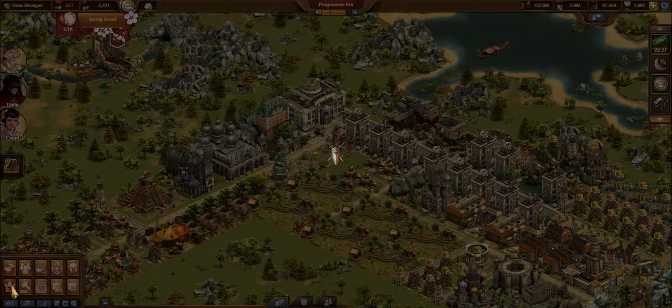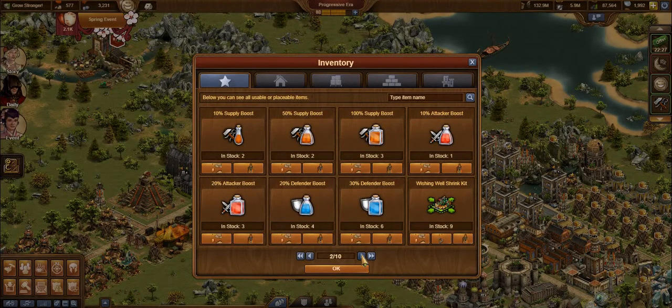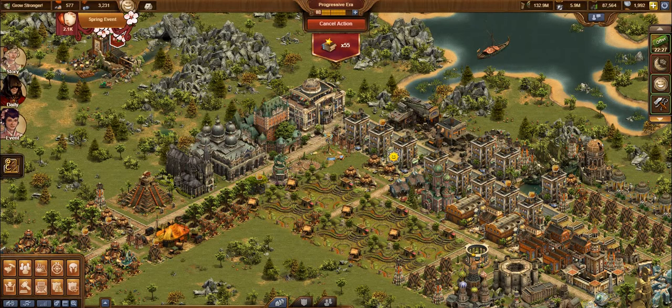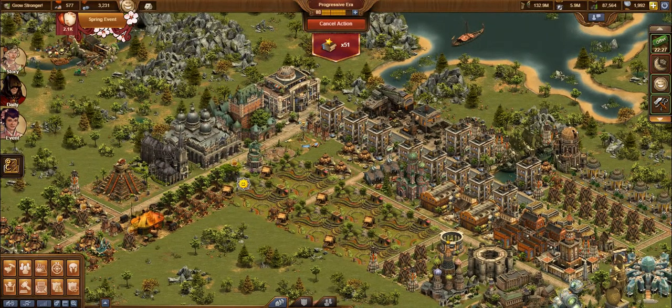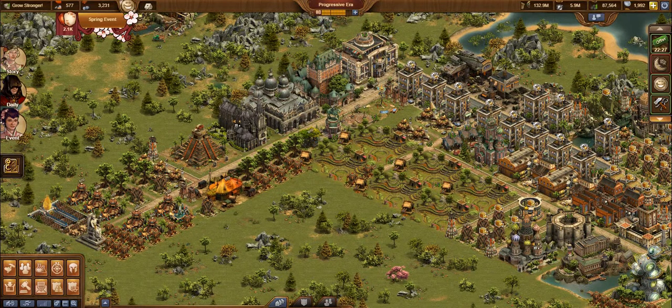Go into your inventory in the bottom left-hand corner and search for two things you can use: one is a self-aid kit, which is what I'm going to use, and the other is a mass self-aid kit. I'll click it and look for any others — there are a few. I'll do all of them. Remember, there's a big difference on those. Now we can see this is up to 38,000 instead of 19, plus the other three or four — it's quite a lot of extra coins.